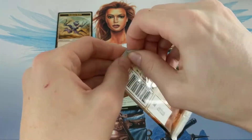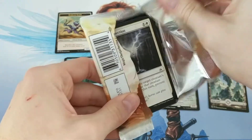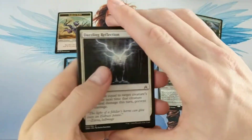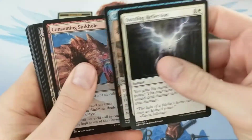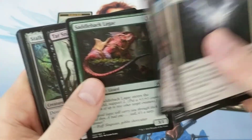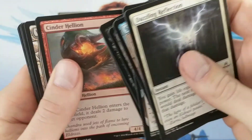That feels pretty good, but I don't know, you guys are probably like, oh, that's garbage. Dazzling Reflection, Flip Through Space, Consuming Sinkhole, Sky Scorer again, Saddleback Lagak, Tarsnare, Stalking Drone, Cinder Hellion.